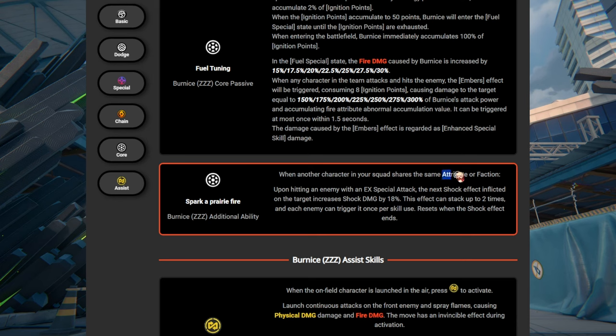It's a really good effect — 18% shock damage increase stacking up to two times gives a net total of 36% shock damage, which is really busted. But the condition limits her team options. The electric characters in the game right now are Ching-Yi, Reina, Anton, and Grace — those are the four agents that are basically electric characters.